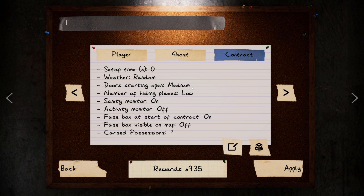Sanity monitor you are going to have to leave on, as you'll need to check your sanity every now and then to figure out what kind of ghost it is. On nightmare that's off, but in this zero-evidence mode it would be impossible to figure out. Activity monitor you don't need on, so leave that off. Fuse box at the start of a contract — leave that on so I don't have to find it while the ghost is hunting me at the start, especially since I have flashlights off.